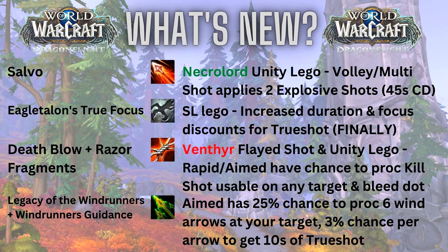This last set of abilities will really give Marksman Hunter its identity for the first tier of Dragonflight. First up is Salvo, which is basically the Necrolord Unity ability from Shadowlands. Whenever you use Volley or Multi-Shot, it applies Explosive Shot DoTs on two different enemies that were hit by that ability. It's a 45-second cooldown, and the only difference from the Necrolord Unity ability is it isn't attached to Death Chakram.